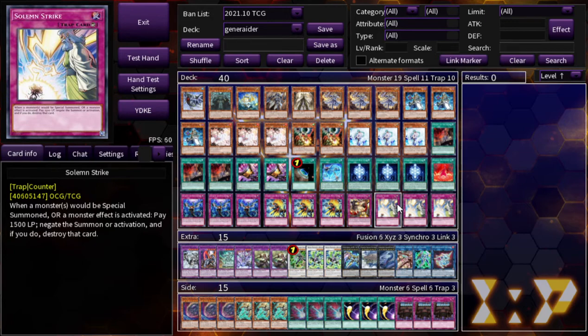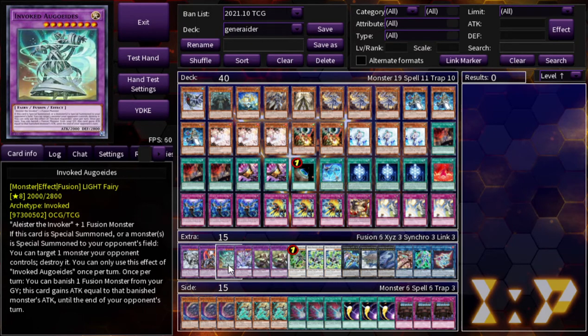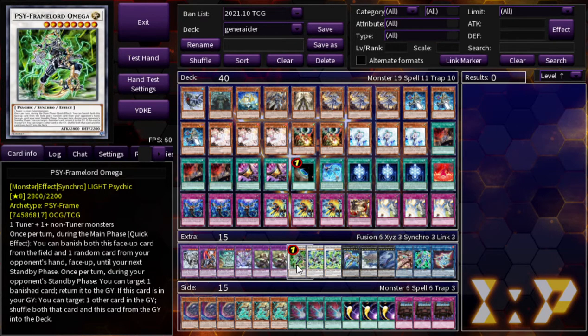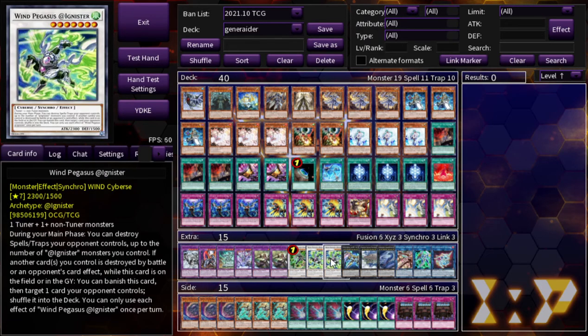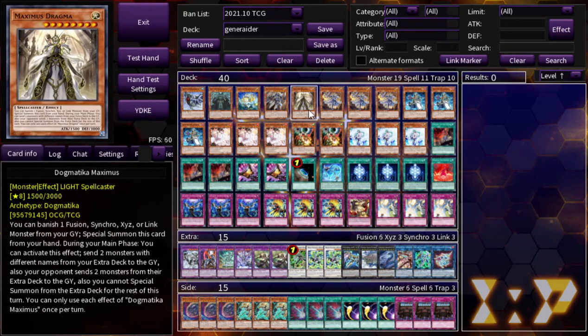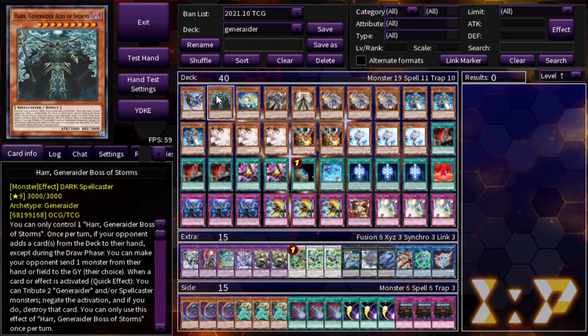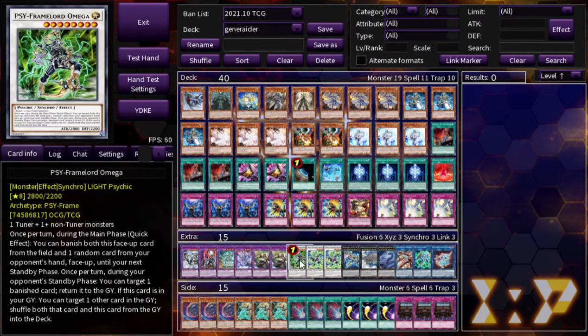On to the extra deck: Invoked Mechaba, Titan, Caligula, one Invoked Aug, Invoked Purgatrio — I don't use that much but it has decent application. Two Elder Entity N'tss along with one Saryuja Skull Dread — this card is so good. Basically, your first go with Maximus you're probably sending Titan and Wind Pegasus. If it's turn two, this thing stays on board with 3000 attack, and you can send Omega and Elder N'tss, then shuffle Elder back into the deck. If they get rid of your monster you can send Omega to shuffle it back in, which has great synergy with Boss Stage because it special summons from the deck.